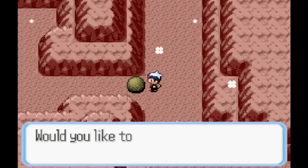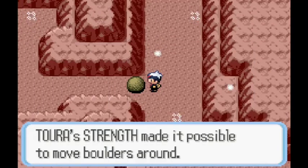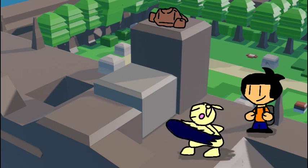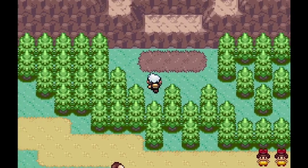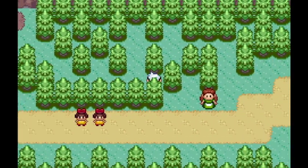HMs, for those unaware, are moves that can be taught to the player's Pokemon to affect the environment so the player can progress. Surf allows you to get across bodies of water, Strength gets large obstacles out of your way, Fly allows you to travel across the region in seconds, etc. Despite their utility, most fans hate these things, mainly due to the inconveniences they bring.